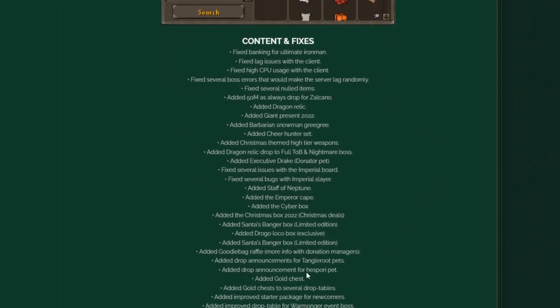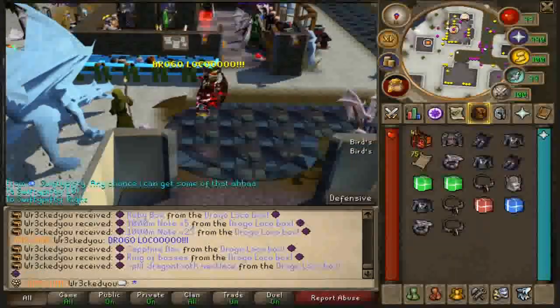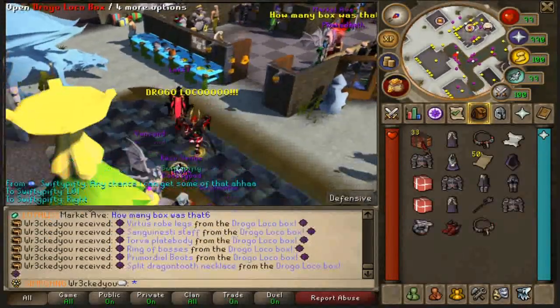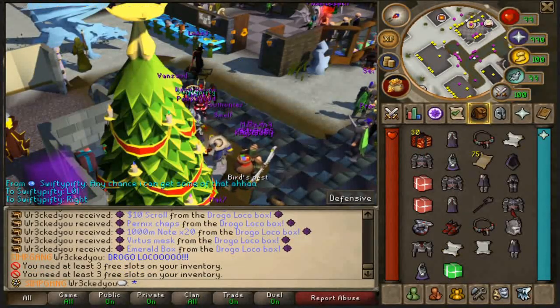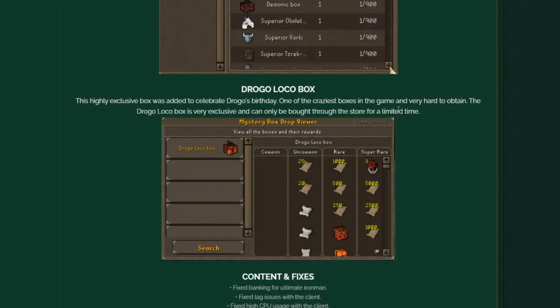Opening the Drogo Loco Boxes now — loads of content and fixes with hopefully some lucky pulls. It's his birthday box so there should be good loot inside. The boxes are giving loads of scrolls and they're quite overpowered. This box can only be bought through the store for a limited time, so catch it while you can.